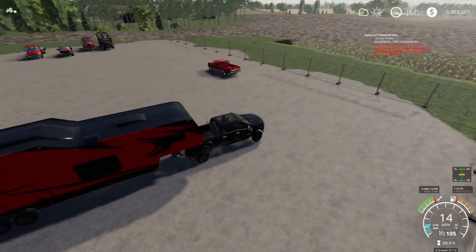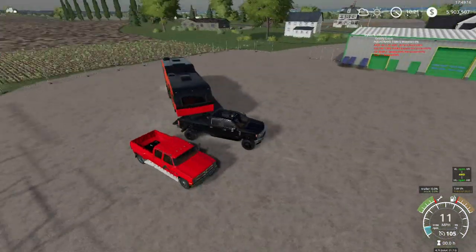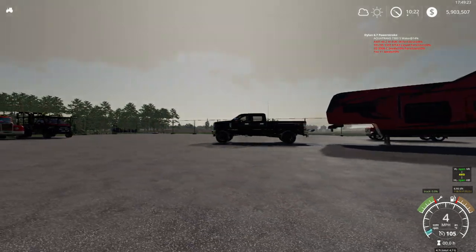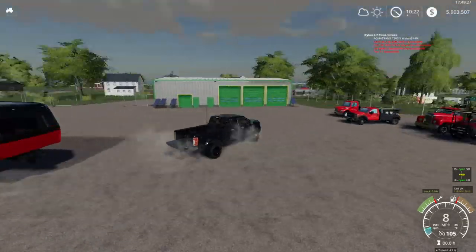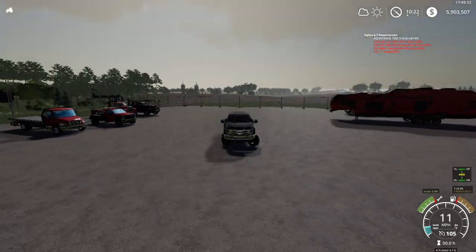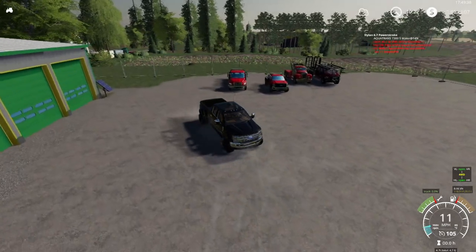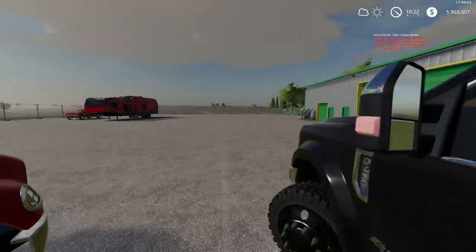We'll plop the camper back here out of our way. Over time you guys will see this yard get full. If we do any repos, we'll have the bank come and pick it up with the Peterbilt car hauler or they'll come with trailers — just a big flatbed trailer. I hope you guys enjoyed today's episode — a very long episode. If you guys like very long videos, let me know in the comments below.